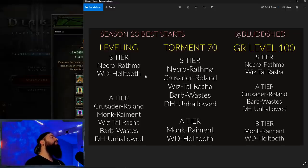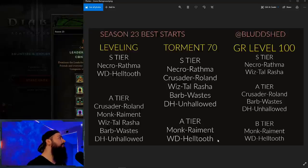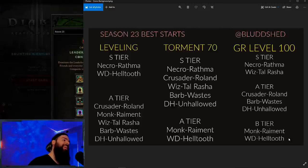We got Witch Doctor in the leveling S tier as it's godly. We have it in the A tier for GR70 — it's easy, these other builds up here are just noticeably stronger. And then we have it in the B tier for the GR100 clear. Most people are not going to main Helltooth — they'll be playing other things — but Helltooth will get you into what you need. It's the reliable Honda that'll get you into that Lamborghini you want.